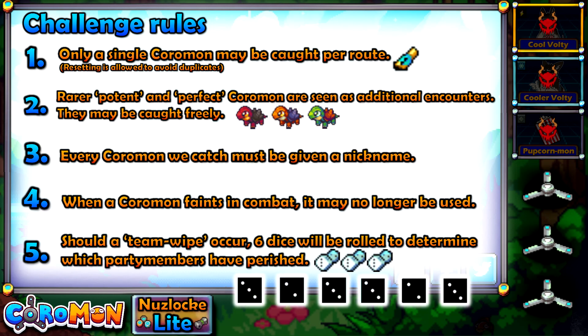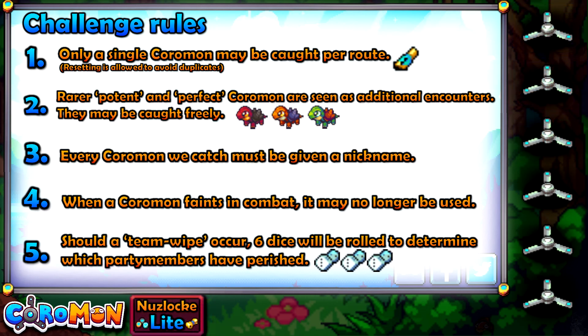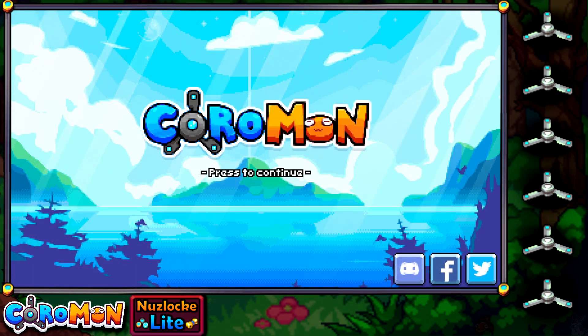Should an unfortunate team wipe occur where we end up losing all our Coromon in a single battle, 6 dice will be rolled to determine which party members have perished. Basically it gives the lucky few a second chance at life and also means I don't have to spend hours off camera trying to rebuild a team. There will still be casualties as a result, but it will be a bit less devastating — I hope. So that is the Nuzlocke Light rule set, and with that I figure we've done enough introductions.